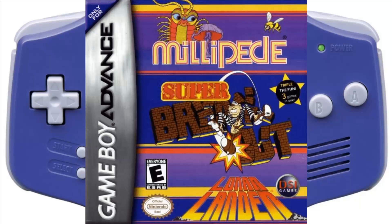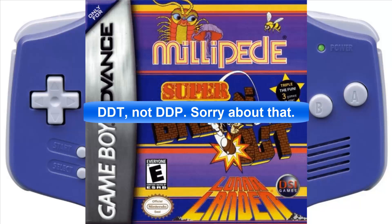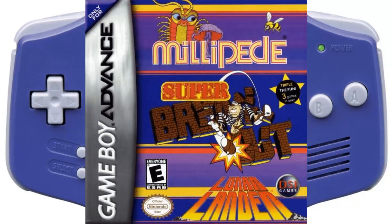And it's a lot like Centipede — it's pretty much the exact same game. Now there are DDT bombs that when you hit them, a puff cloud comes out and anything that comes within its radius will start killing off what enemies come into it.